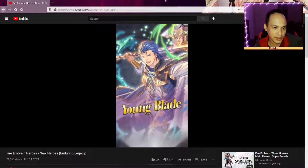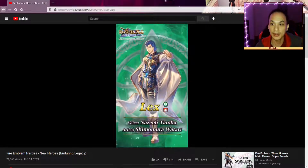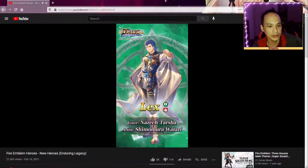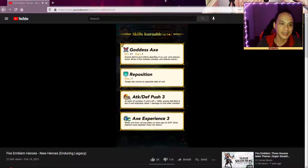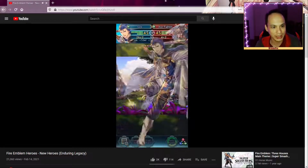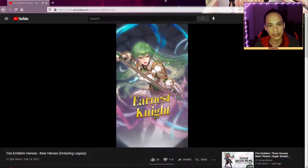Here's the axe user — looks great. Lex — cool name, like Lex Luthor. Oh my god, guys — an axe cavalry unit! That's actually very strong because he's new; we don't have a lot of strong axe cavalry units.